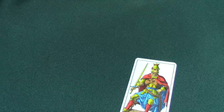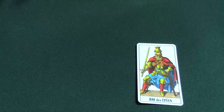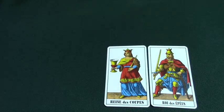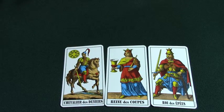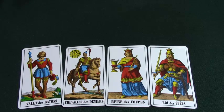Some of the stuff that is common to the two decks: we have face cards, although in a tarot deck there are four face cards instead of three. So this is like the King of Swords, which is Spades in a poker deck. Here is a Queen of Cups, which are Hearts in a poker deck. This is the Knight of Coins, which would translate to a Jack of Diamonds. And this is the Valet of Batons or Staves, and that is Clubs in a poker deck.